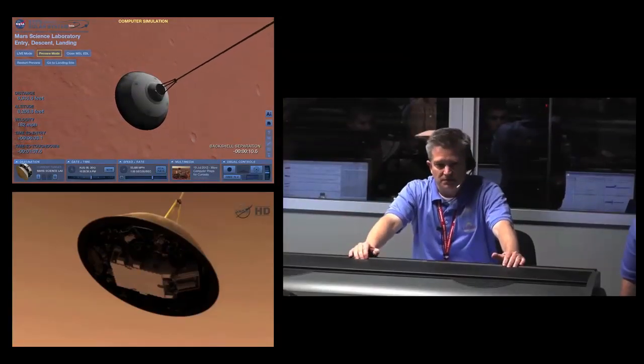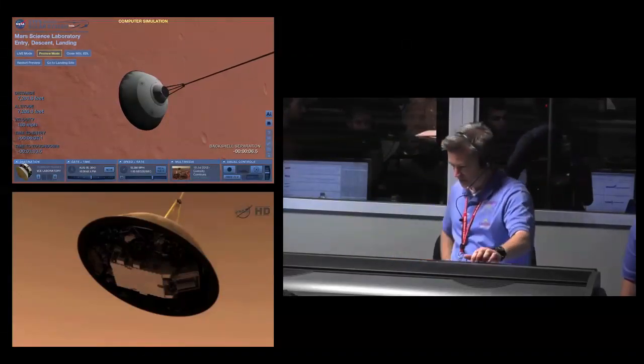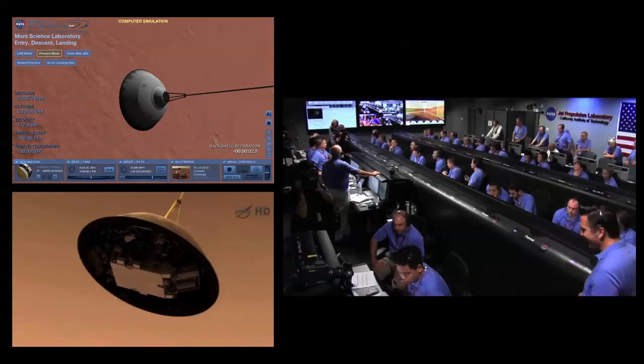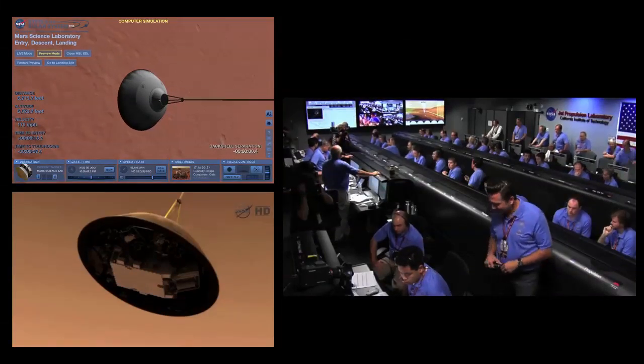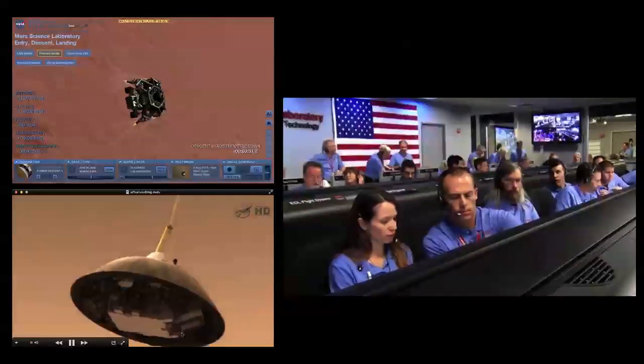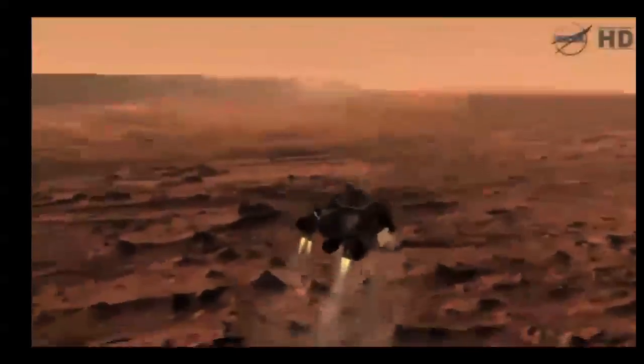Ground solution equals minus 10.8 meters. Vertical velocity of minus 82.8 meters per second. We are starting enabled. Standing by for backshell separation. Signal to Odyssey is still strong. We are in powered flight.